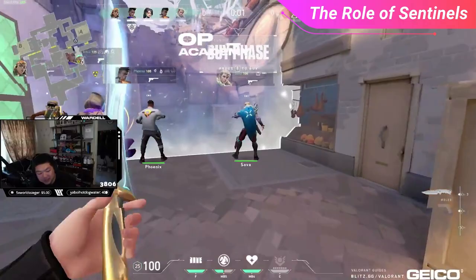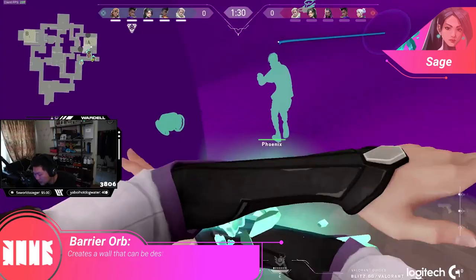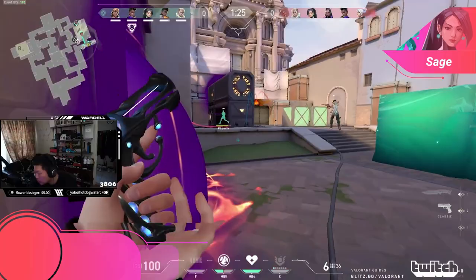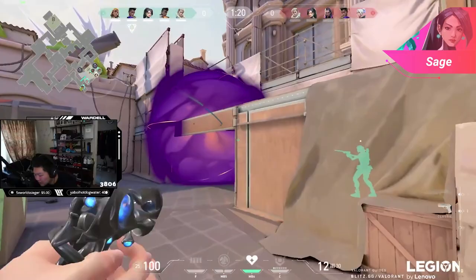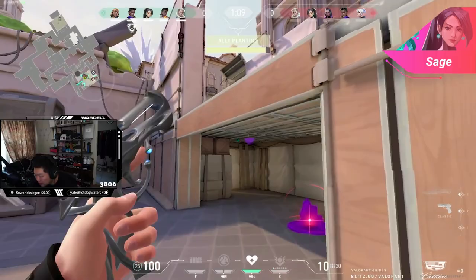Now that we know the role of sentinels, we can begin breaking down each agent, starting with Sage. As a sentinel, Sage really shines at providing stopping power to delay enemies. She has two abilities to accomplish this: her barrier orb and her slow orb. In most scenarios, you're going to want to use your barrier orb first to block off a choke point to delay a push from the attackers or to delay the rotations from the defenders. If the enemy tries to push through your wall, use your slow orbs to delay them further. Always try to use your barrier orb first, as your wall will delay enemies much more efficiently and may even deter the enemy from pushing further.